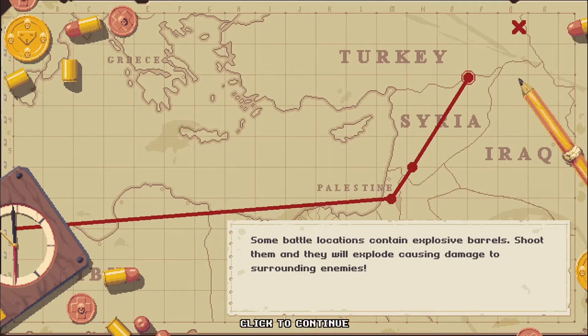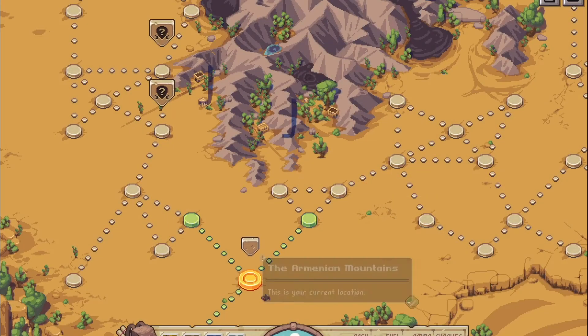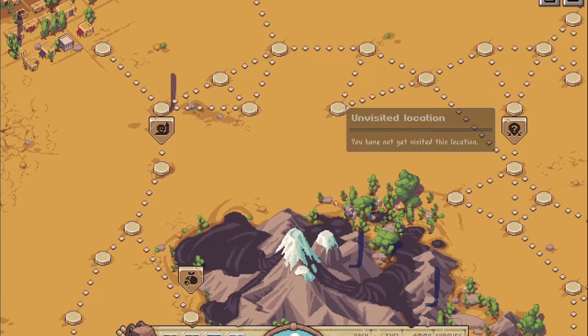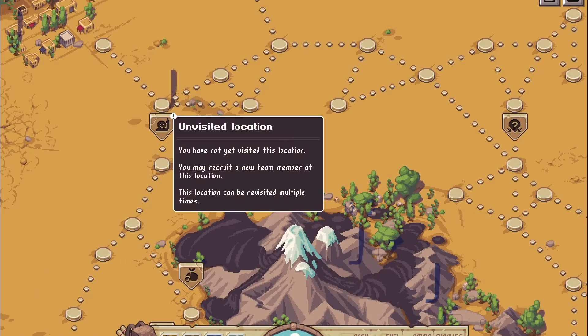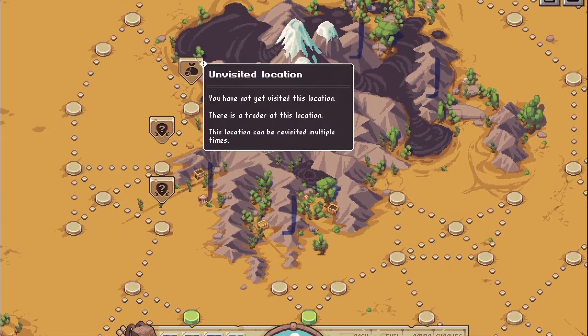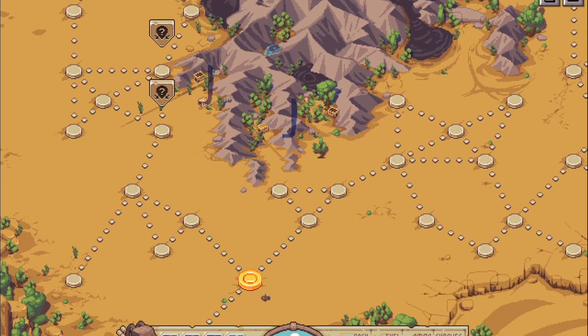Hello everyone and welcome to another episode of Pathway. We're in our final part of the journey towards the Wrath of God, let's see what we are encountering. Let's check out the map first — we have some events here, there is the final destination, here's another guy we could free, and there is a shop on the way so we will take a left.